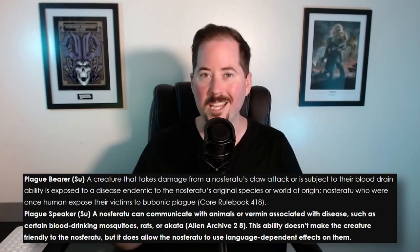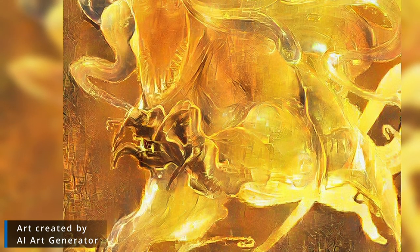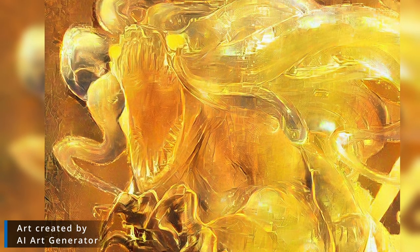A Nosferatu must stay at least five feet away from one of these things unless they destroy it. Plague Bearer means if you've been bitten by the Nosferatu or scratched by their claws, you can receive a disease inherent to the Nosferatu — not good news if you get this. Nosferatu also have the Plague Speaker ability, which allows them to communicate with animals traditionally associated with spreading disease. Rats are going to be your big one here, but if you have an alien species on your world known to spread disease, the Nosferatu can speak to it. The Akata would be an example. Even though the Nosferatu can communicate with these animals, it doesn't mean those animals like the Nosferatu or will automatically do everything they've asked — it simply means they can communicate.